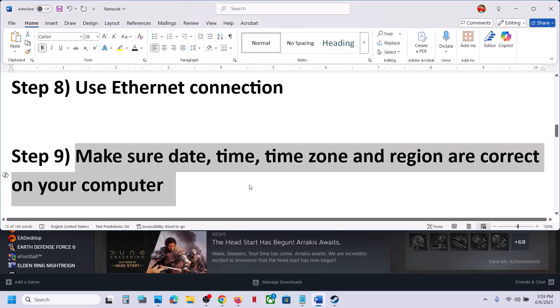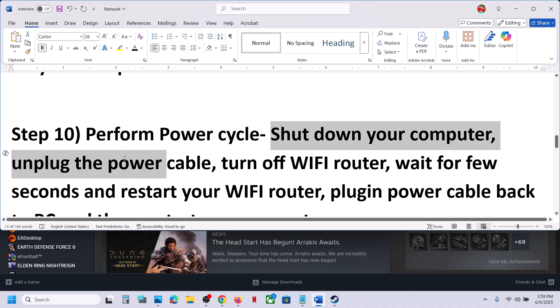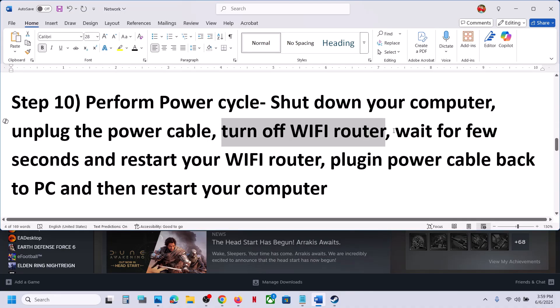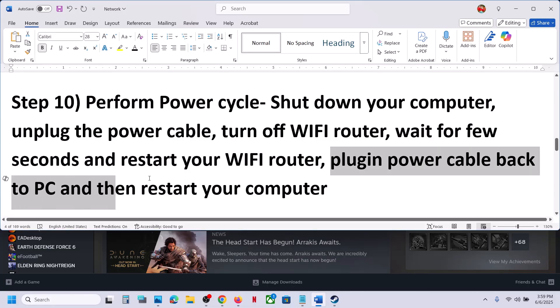The next step is to perform a power cycle. Shut down your computer, and once you shut down, unplug the power cable from the computer, turn off your Wi-Fi router, wait for a few seconds or maybe a minute, and then restart your Wi-Fi router. Plug in the power cable back to the computer and then restart your computer and then launch the game.